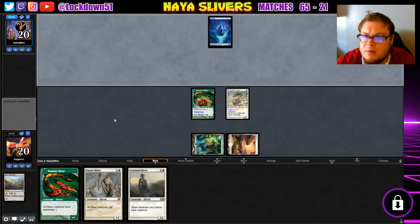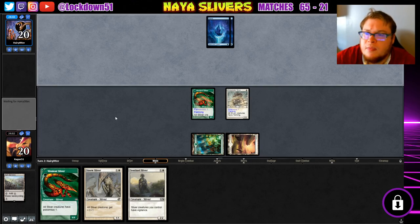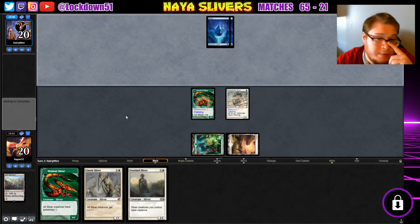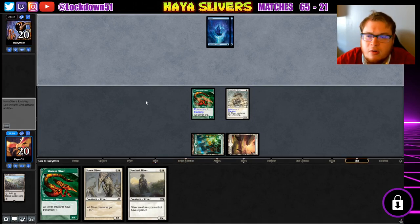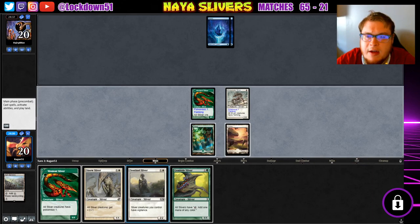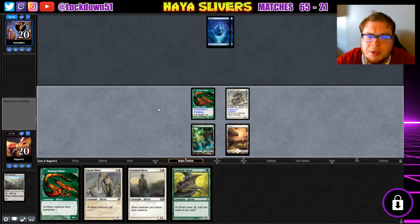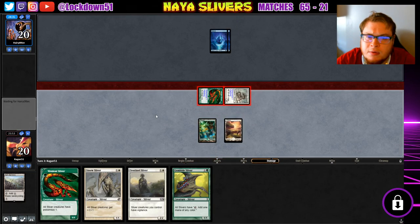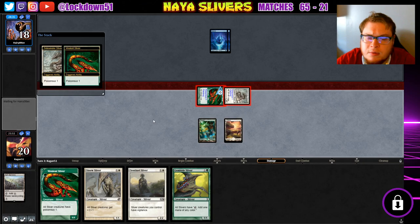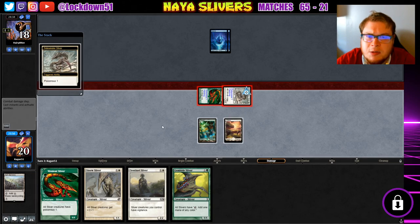So is it Mono Blue or is it Delver Mono Blue so far? You're gonna hold up counterspell? Okay, holding up counterspell, that's fine. We'll go to attacks first. Play around the counterspells if we can.